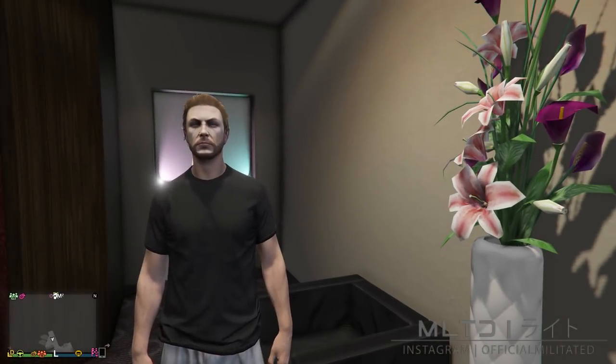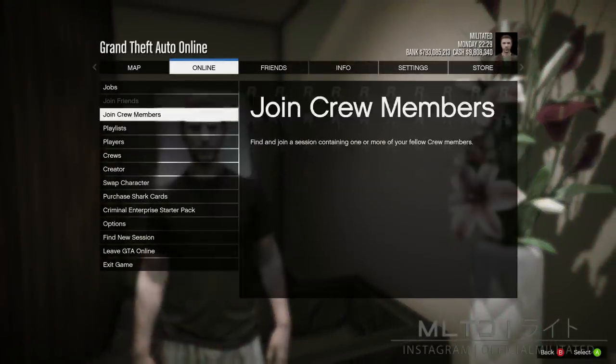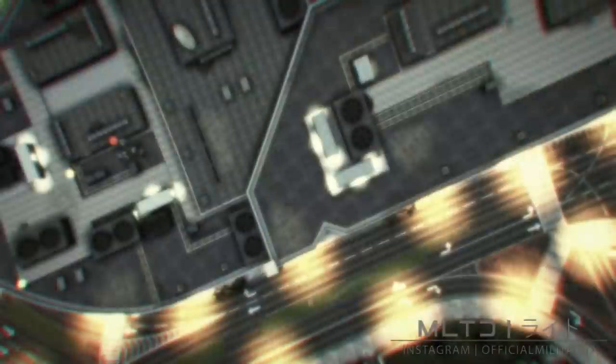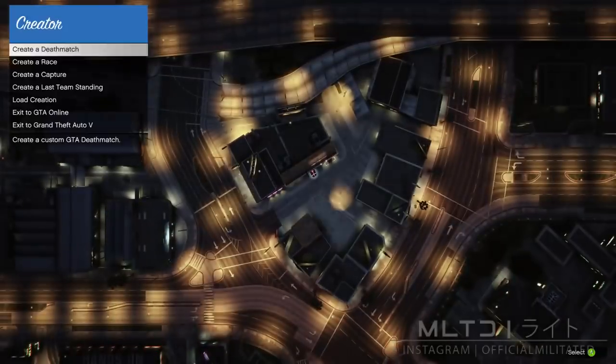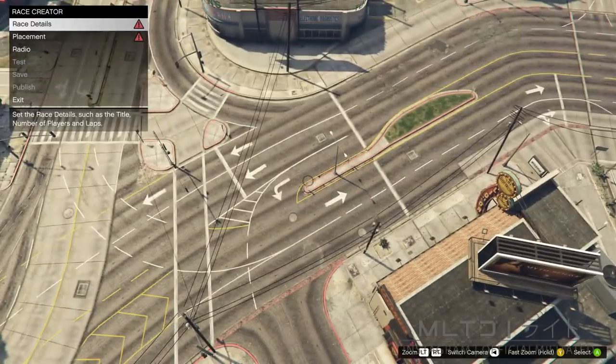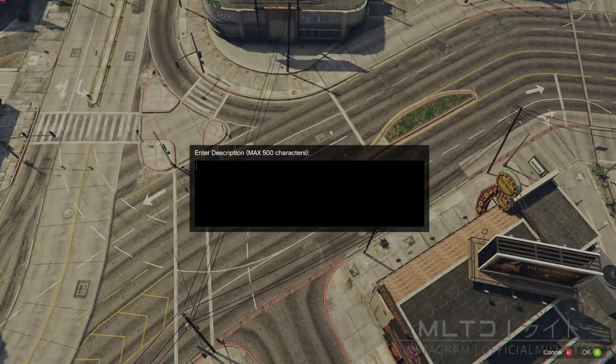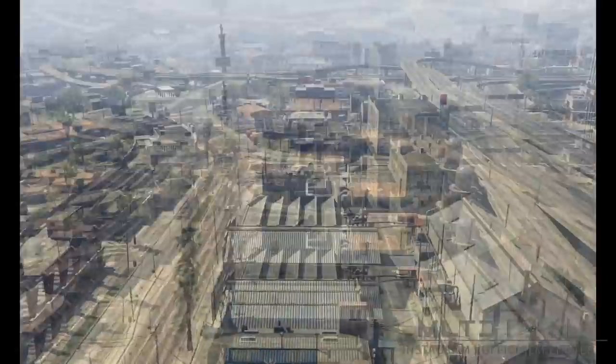To begin, load into a public free mode session and press the start button. Now go over to the online tab and we're going to load up creator. From here we're going to create a race and select land race. We're now going to need to go through the basic stuff like a title, description and a photo. It doesn't really matter what you call it, just make sure it's something you're going to remember later on. As for the lobby photo, simply take a picture of anything and then we're ready to move on.